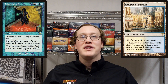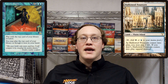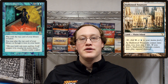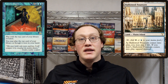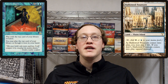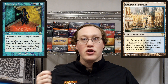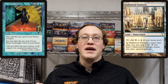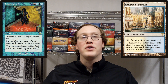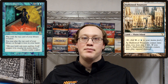Putting that together with the other thing we just discussed, we've got the answer to our question. The game asks Amy whether she wants to pay 2 life immediately before the Hallowed Fountain enters the battlefield. At that time, it's in whatever zone it was in when it was played — in this case, the top of Amy's library. Because the Hallowed Fountain is still on top of Amy's library at the time when she has to decide whether she wants to pay 2 life, that means she will not know what the next card on top of her library will be when she has to make that decision.